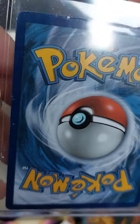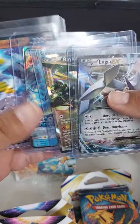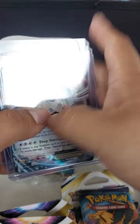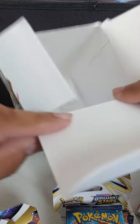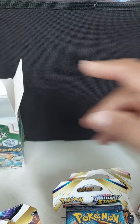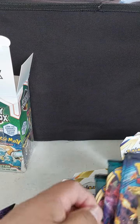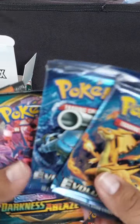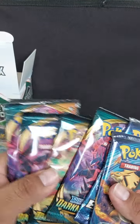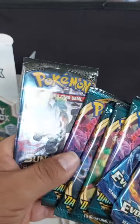Yeah, it's in pretty rough shape. So these are pretty cool I guess. All four boxes done. Probably the best packs out of these are gonna be the Evolutions and the Burning Shadows. Shining Fates is okay, but Evolutions — they're about $20 a pack — so that's not bad considering these boxes are $24.99 or $25.99.